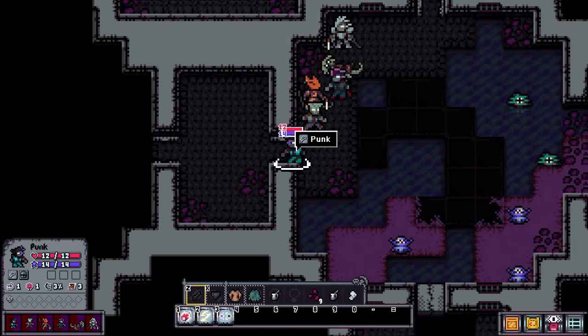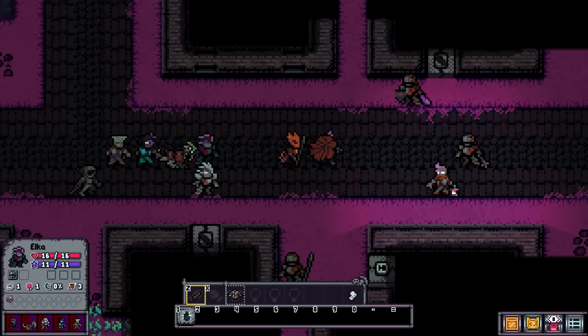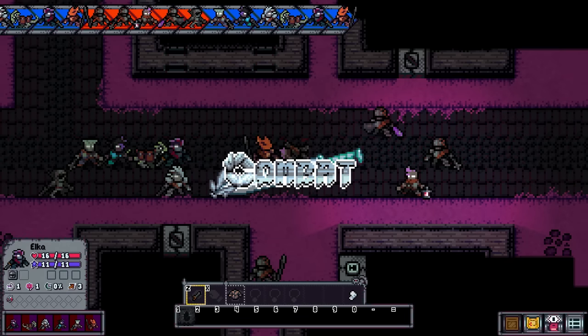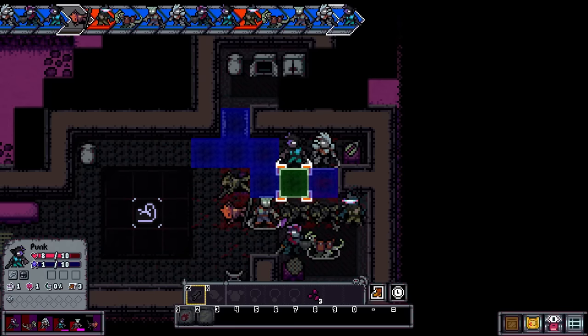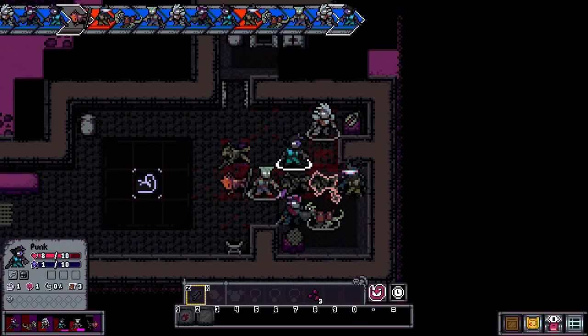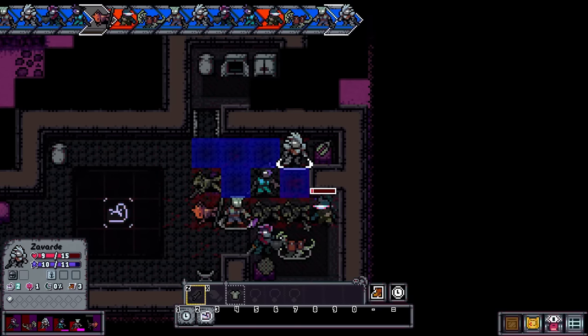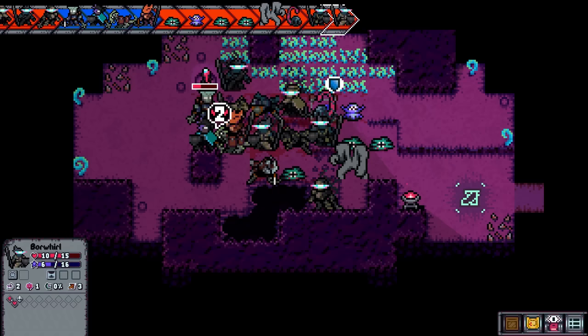The fun begins when you kill an enemy. Their body crumbles to the floor like in any other tactics game, but instead of disappearing, it just lays there, occupying the tile. You can walk over the body, but not if an enemy is standing on the other side. So you stand across from your enemy, poking them across the dead body of their friend, until one of your units is knocked out. And of course, their body is now an obstacle on the floor.